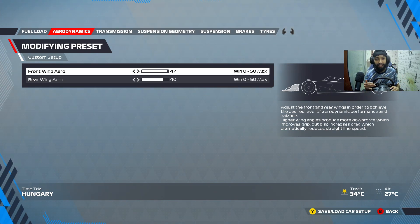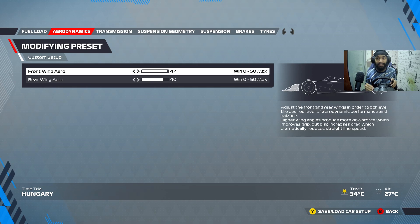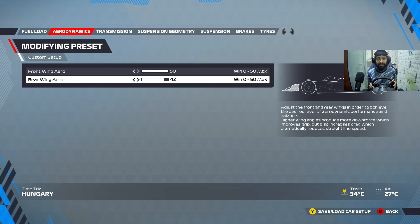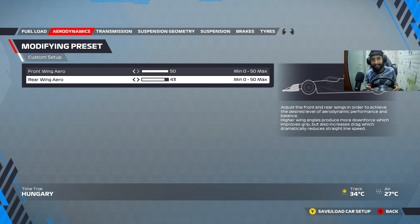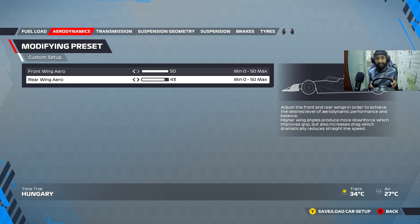It's going to make your life a little bit difficult unless you have a significant pace advantage — then you might want to go something like this so it's easier for you to overtake down the pit straight. Otherwise, in the world record setup it was a 50-42. I just went for 43 because world record setups tend to be a lot more oversteering. For my liking, 43 was just nice on the rear end and gave me a lot of confidence on throttle as well.